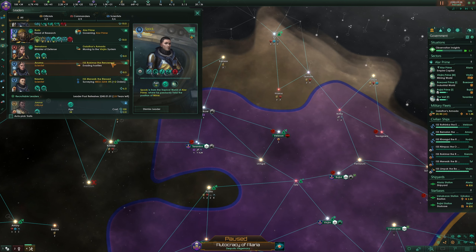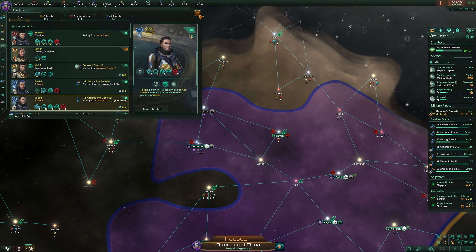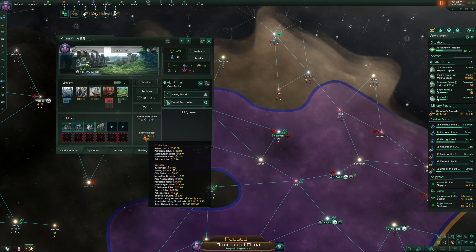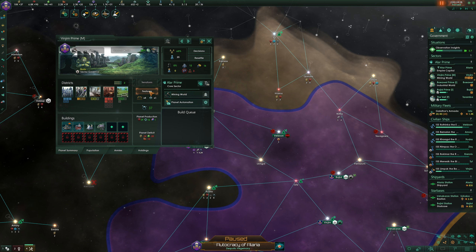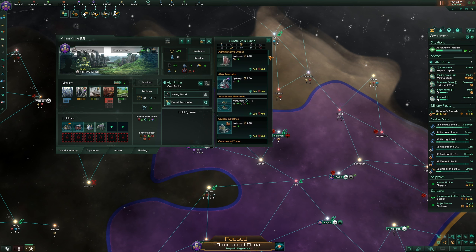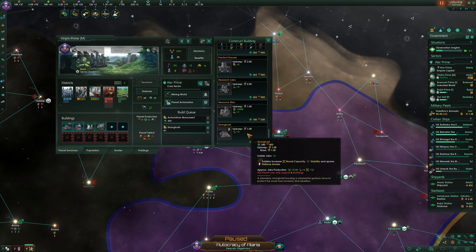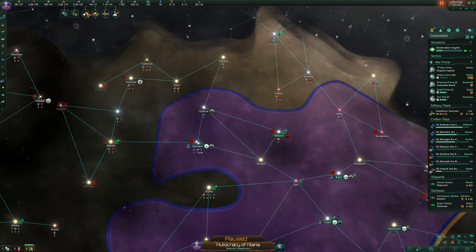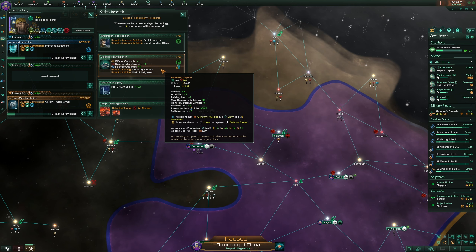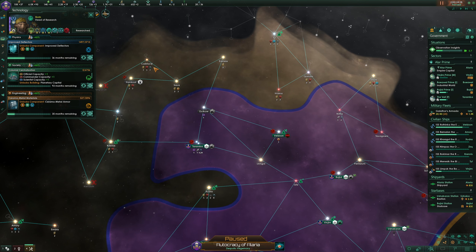Alright, we've got scientists here. This is a mining world. What are our features? We can get rid of that one. Everybody needs a stronghold, and then an Unatalkthon monument for unity gain — let's build that first, then build this. We'll see how that employs some people. These blockers are done — we can get official capacity, commander capacity, science capacity, planetary judgment, hall of judgment, planetary capital, or clear blockers or pop growth speed. I'd like to have pop growth speed — let's do that.